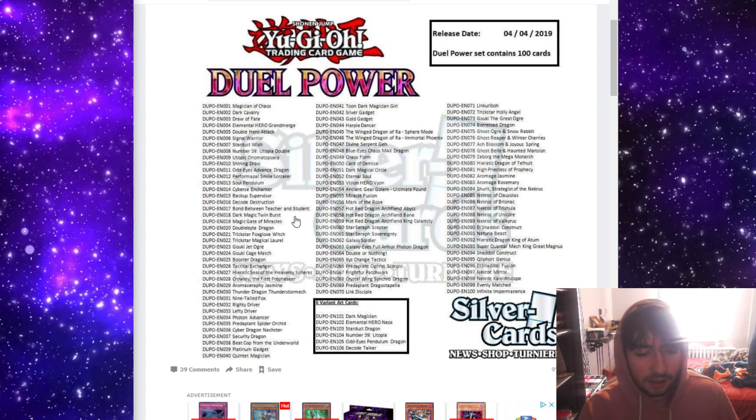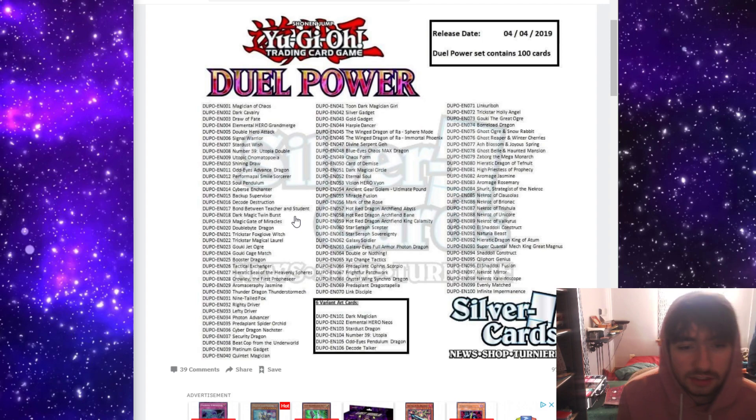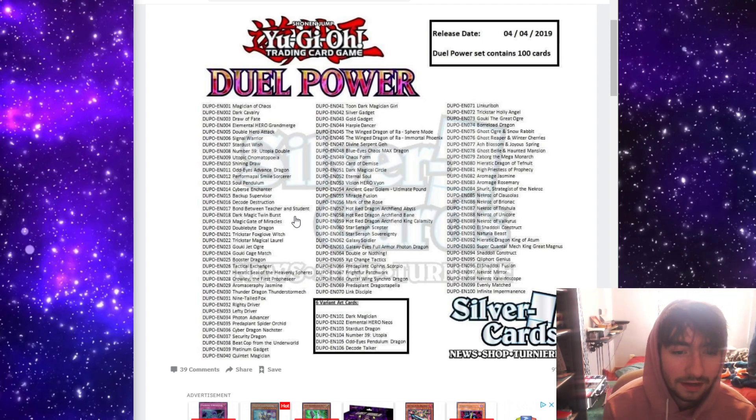Beak Cop from the Underworld — not a lot of uses you'll see out of this card. It's mostly just for Layer of Darkness, which is a deck I play, so I'm actually interested in this card, but I don't think many other people will be. It just doesn't do enough. Platinum Gadget is actually a decent machine Link monster in general — it affects generically support machines and not specifically gadgets, which is pretty cool. Quintet Magician is actually another legacy card — it's like a spellcaster slash Dark Magician support card.